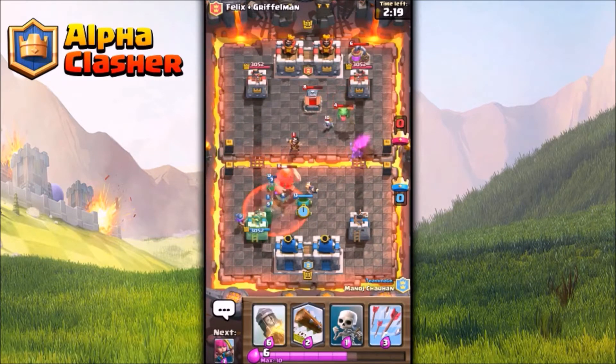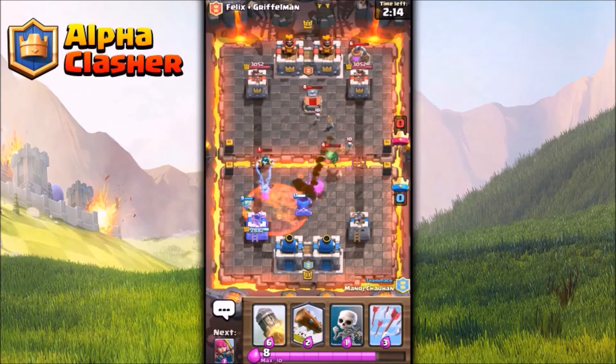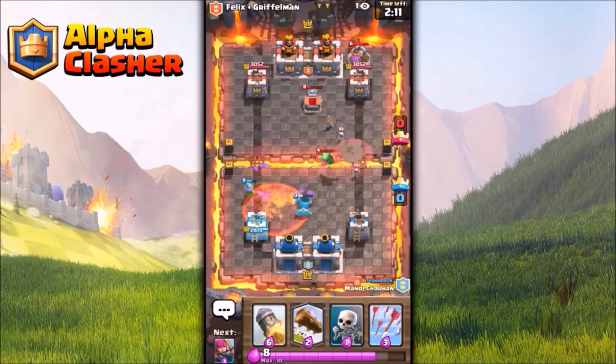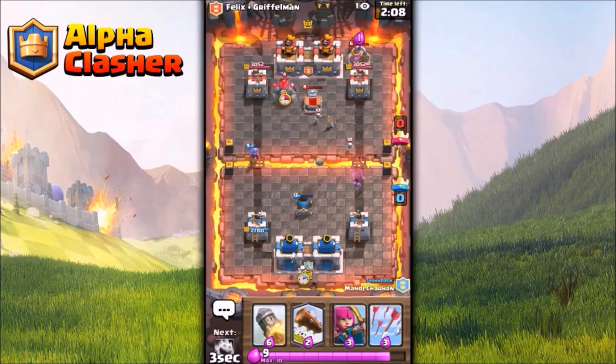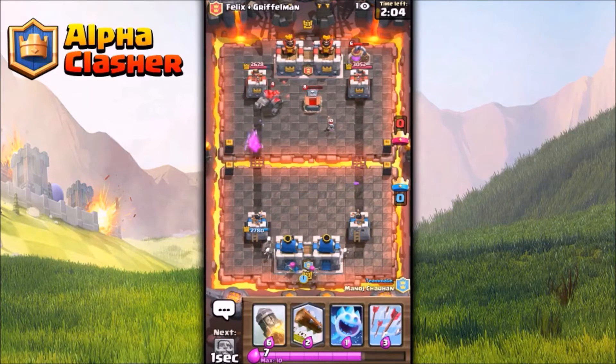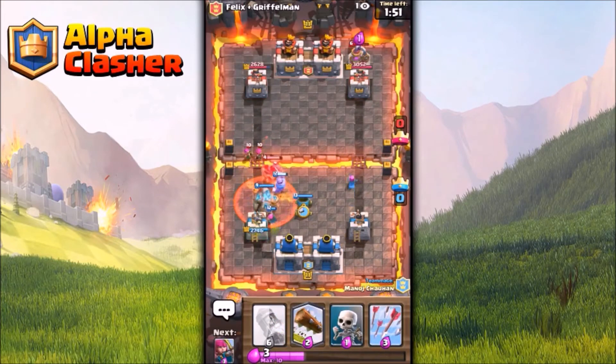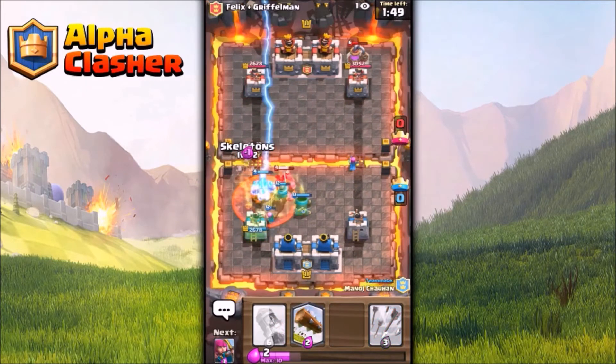We have a giant push incoming and we can easily defend that push right now. We are saving up elixir and my mortar is dealing with the tombstone skeletons. Now let's split up the archers — my friend places the golem and that golem does not want the archer to move front, so I use a mortar to pull the golem.